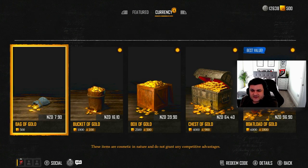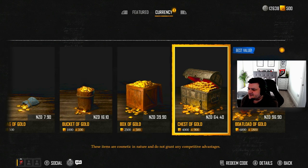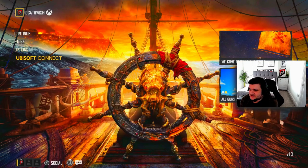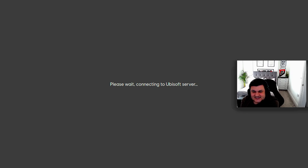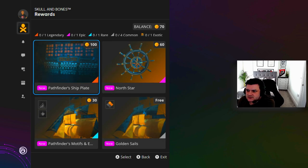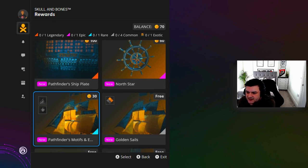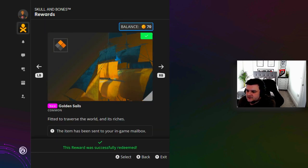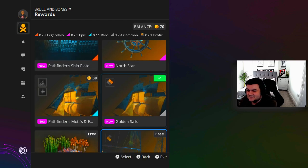So 500 gold, which you've been given with the game, is actually 7.90 New Zealand dollars - I don't know what that is in pounds. Remember, in order to play early you have to turn your exports to New Zealand. It goes all the way up to 6,000 which is 96.90 New Zealand dollars. And of course they're going to say it's the best value. If we go to Ubisoft Connect, is there anything we can redeem? Pathfinder Shipplate, Northstar - I need to unlock more coins. Golden sails - I might as well get all the free stuff. So if you haven't got a Ubisoft Connect, make sure you do that to get all the free stuff.